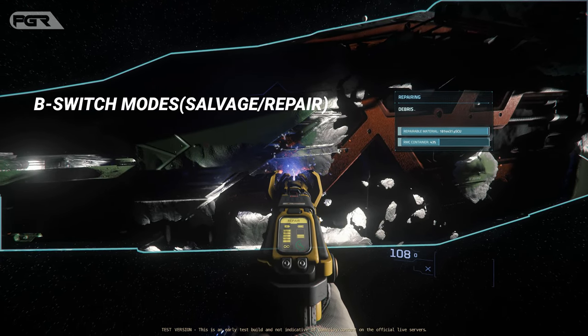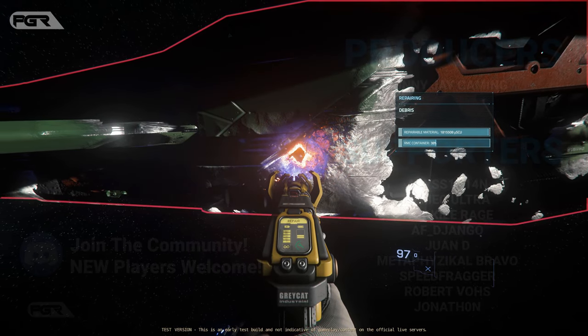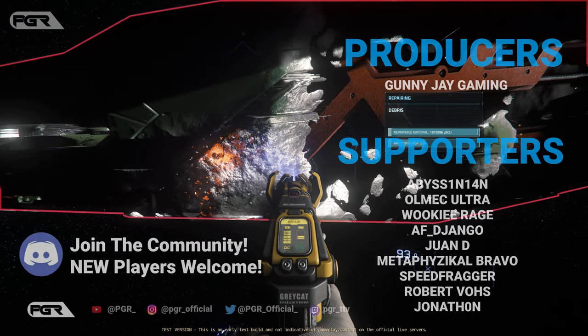Repair mode is represented by the wrench within the circular icon mentioned previously. Left click again to repair — this will consume the RCM within the SRT can.